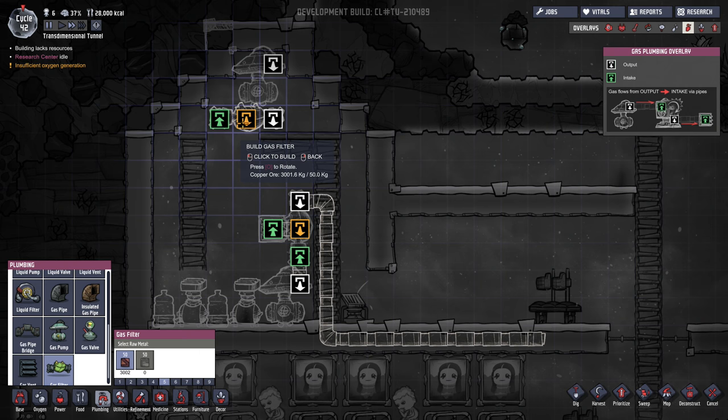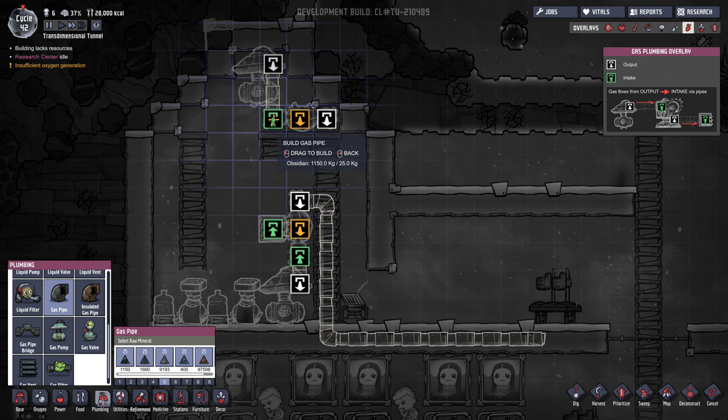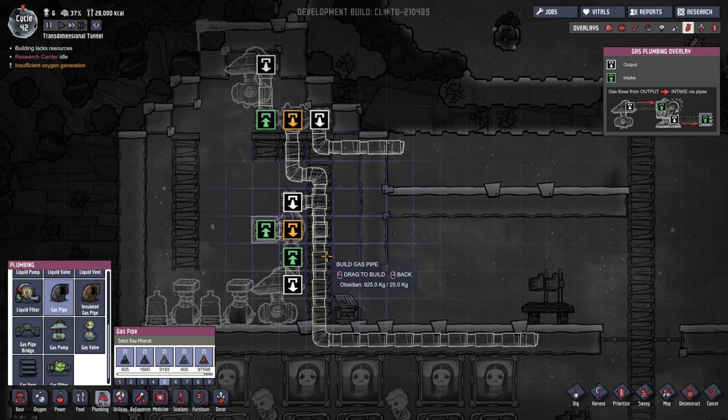For the pump located at the top we want this one to deal specifically with the hydrogen in the room, so we're going to set up a filter for this also because we need the hydrogen to go somewhere else. This pump — we're going to connect the white output into the green input of the filter. For the white output pipe we're going to send it down and out through the wall to where we'll locate our hydrogen generator. For the top filter, the gas we're going to be filtering out is oxygen, to ensure that the only thing we're sending to our hydrogen generator is actually hydrogen. That line we can send down and connect to the oxygen output from the lower pump.